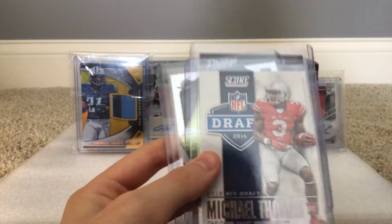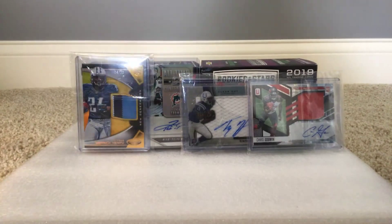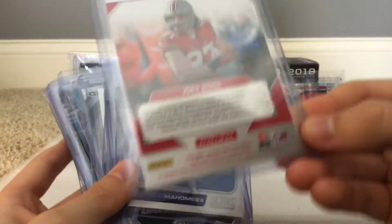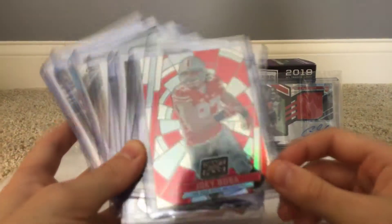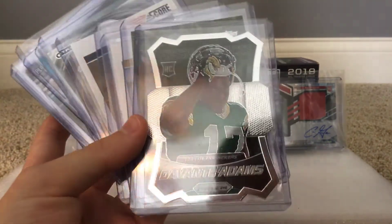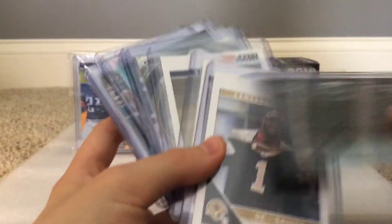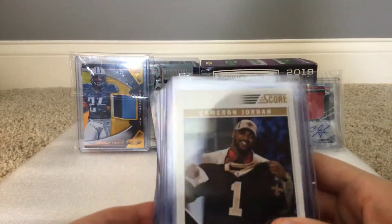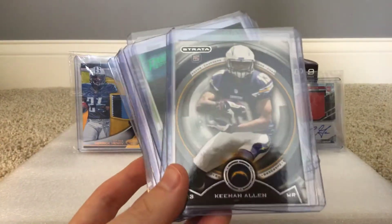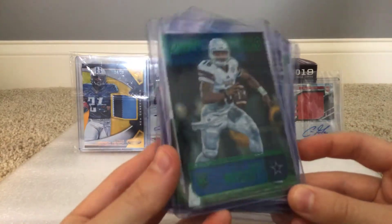Matthew Stafford, Michael Thomas, Mika Fitzpatrick numbered to 99, and another Patrick Mahomes. I've got a Joey Bosa cracked ice Prism — this is a really cool card in my opinion. Another Patrick Mahomes rookie card, Davante Adams rookie die cut Fresh Faces, and an Amari Cooper rookie card numbered to 399. I opened a box of 2011 Score and got a ton of good rookies from that year: Cameron Jordan, JJ Watt, Von Miller, Keenan Allen, Strata Michael Thomas, and Dak Prescott extra points rookie — love this card.